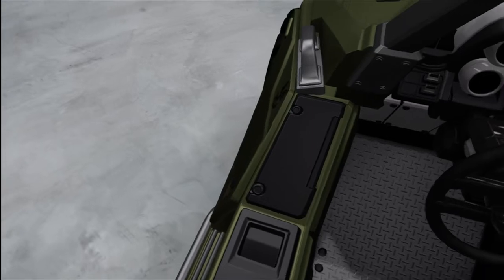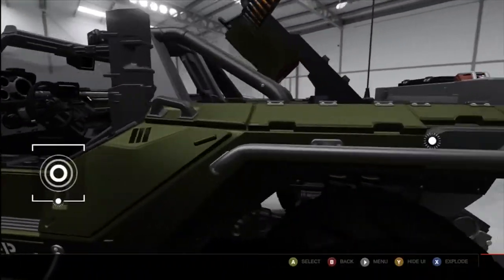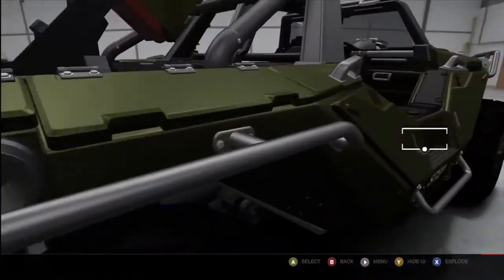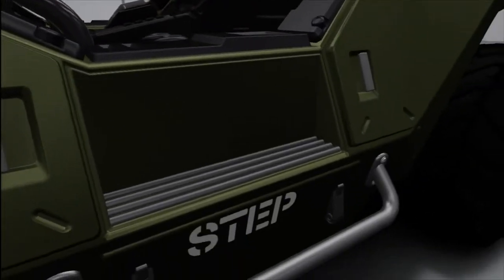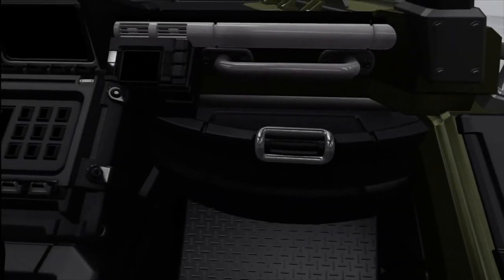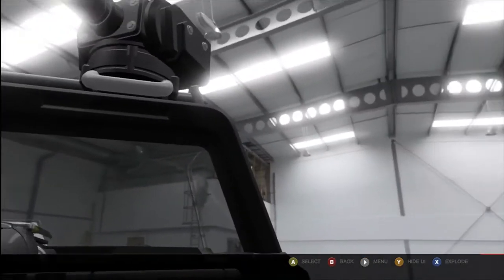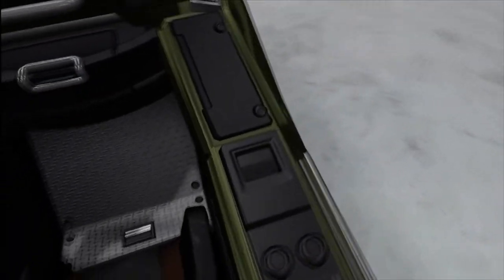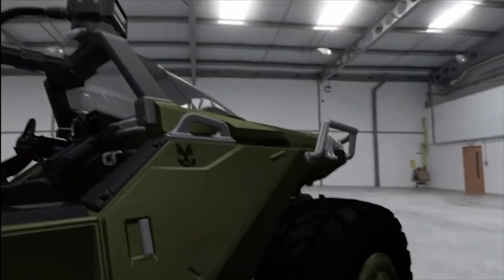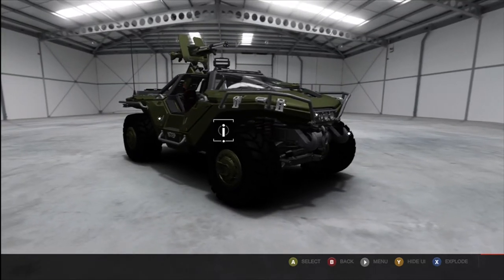I'm just going to jump in the other side of the vehicle and see if there's anything extra in there. Usually I think maybe one of the two vehicles in this game has something extra on the other side, but I can't really see anything. Yeah, it's just those two again. So this is Forza 4 — I just thought I'd show you the Warthog if you haven't seen it already. Thanks for watching.